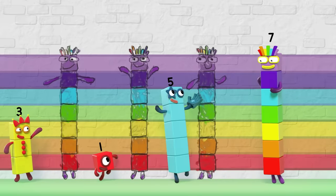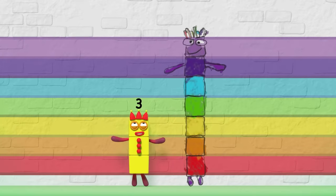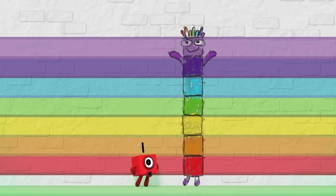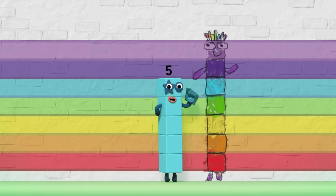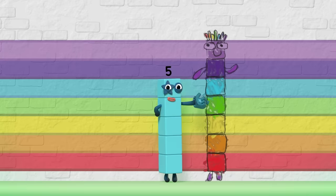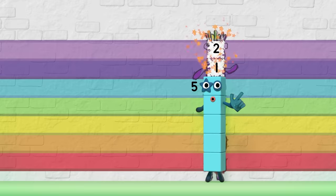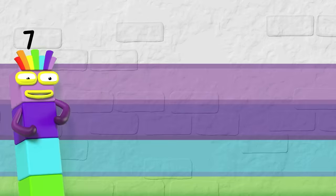What have you got that we haven't got? I could try on a hat — that's the difference. Or I could stand on a box — that's the difference. And if the difference won't pop into your head, you can count the missing blocks. One, two — the difference is two.